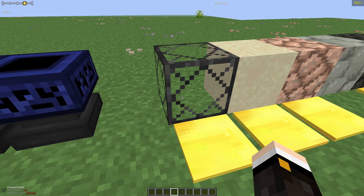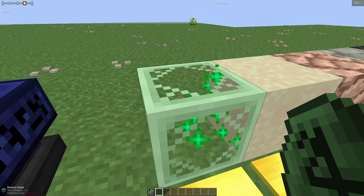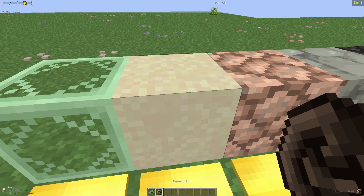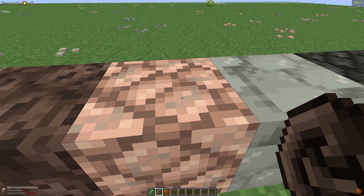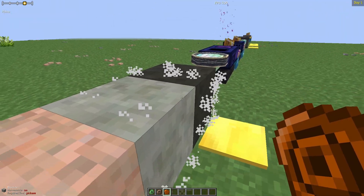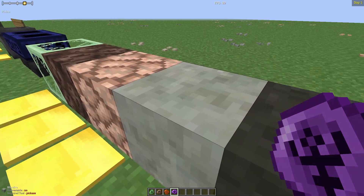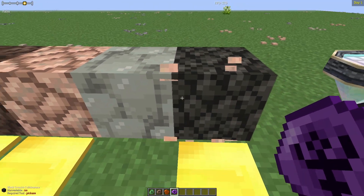Before we talk about crafting, I'd like to highlight some of the really cool things that runes can do when you right-click on certain things with them. Nature runes can turn framed glass into botanic glass. Soul runes can turn regular sand into soul sand. Creation runes can turn different types of cobblestone into their respective stone types. And finally, Disintegration runes can do the opposite, turning stones into their respective cobblestone types.